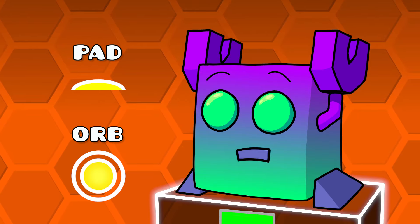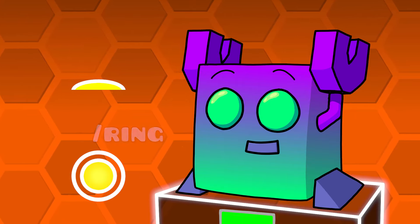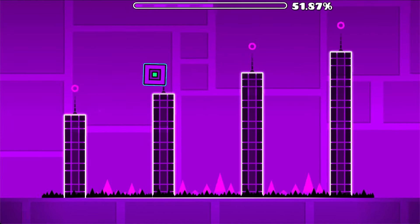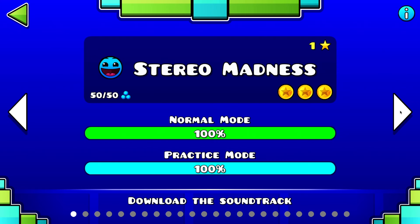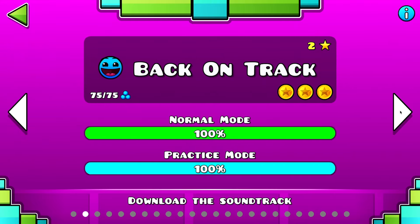I'm not going to be talking about the game recreations or the straight-up movies, rather the oldest form of level that can be made — a classic, auto-scrolling GD level. When GD first made it onto app stores, the first creators were given a very small amount of objects compared to what we have access to today. Among these few objects were the first jump pad and jump orb.